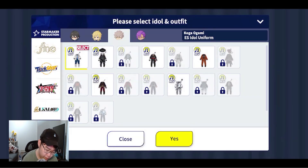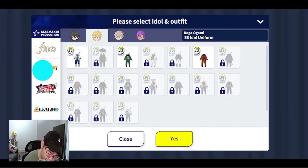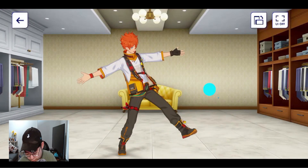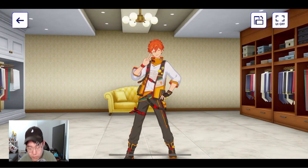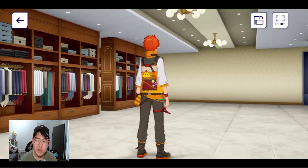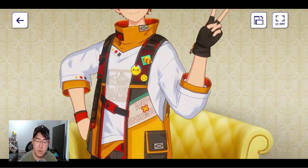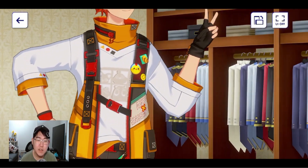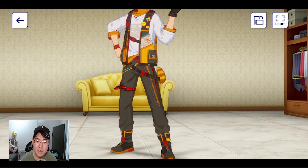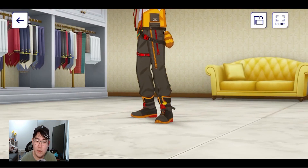You can basically pick an idol and look at the outfits that you already own. So for example, let's go with Subaru and his limited costume. They'll say some cute stuff while you're looking, and you can just do a 360 view of their outfit. You can zoom in as well to look at the really cool intricate details in it. It's just such a fun feature added to the game — you can see how intricately designed the outfits are.